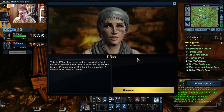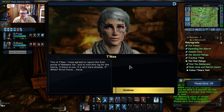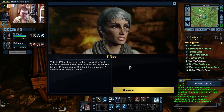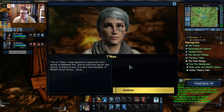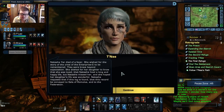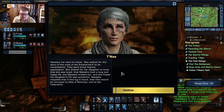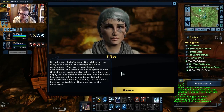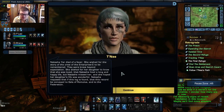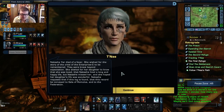What is that? This is Tanay. I have agreed to record the final words of Natasha Yar and to hold this log for the future. Natasha Yar died of a fever. She wished for the story of the crew of the Enterprise-C to be remembered — they were brave beyond expectation. She wished for her daughter to know that she was loved, and that Natasha lived a long and happy life. But Natasha missed her, and she hoped her daughter's life was wonderful. Natasha requests that if this log is found, this record be conveyed to Sela of Romulus and to the Federation.